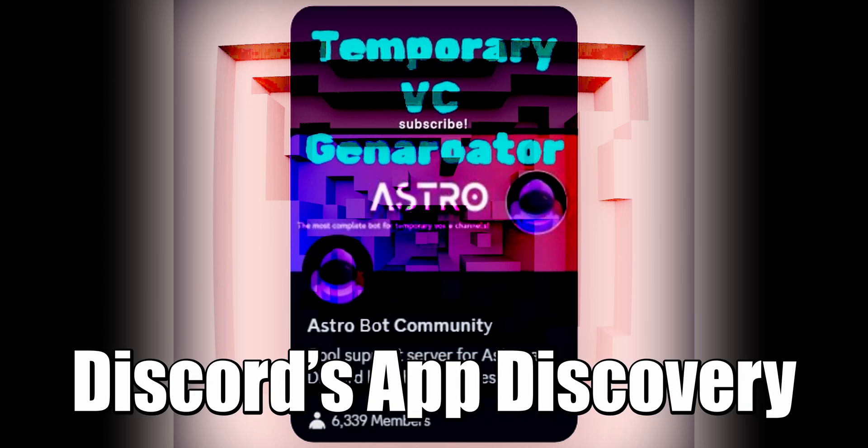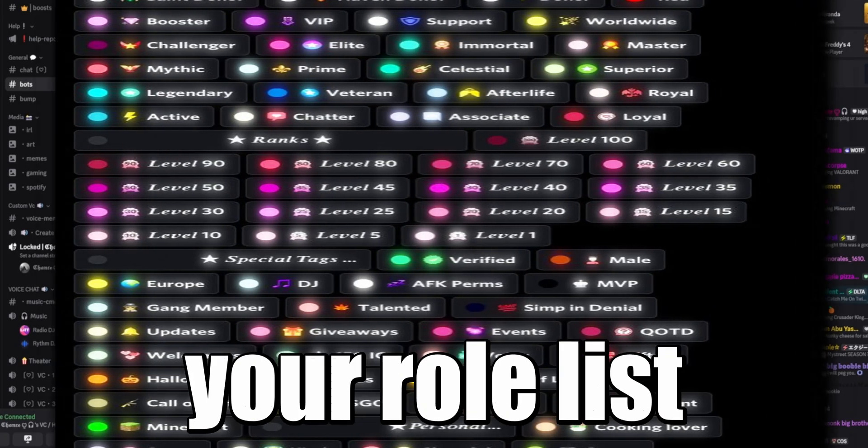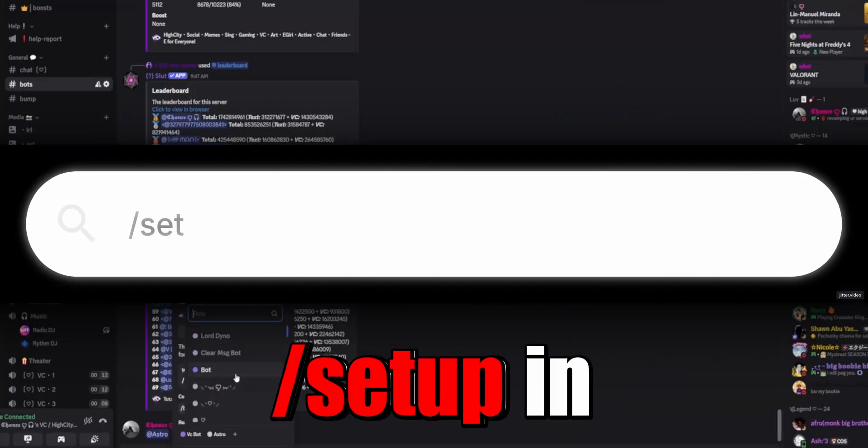First, grab your invite from the description, or find Astro in Discord's app discovery. Give it a role high enough in your role list, and then type slash setup in any channel.